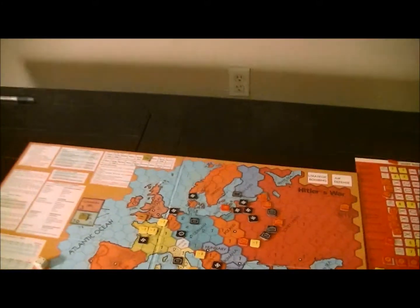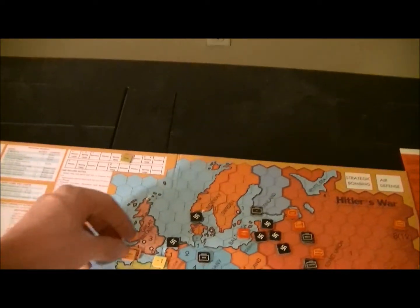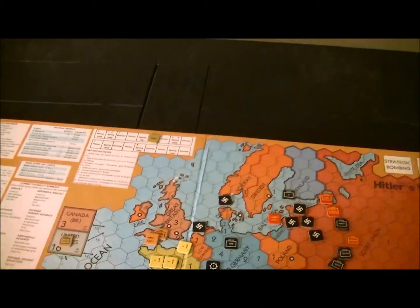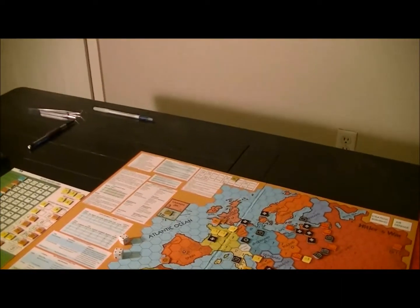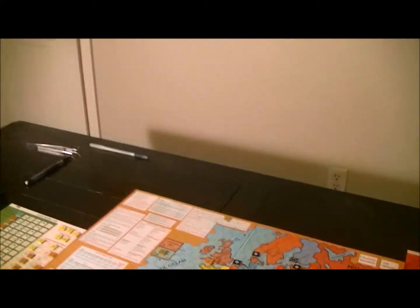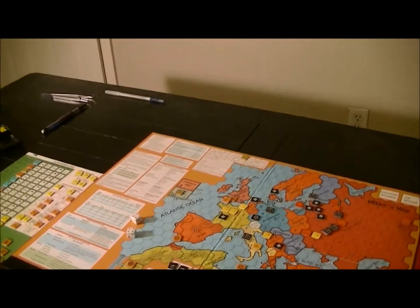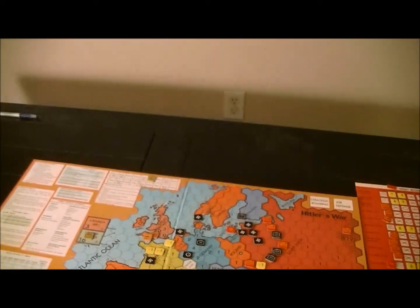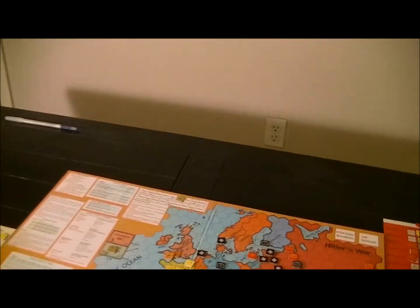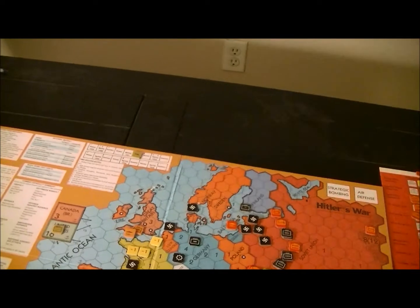The Brits, because they have to do something to try to win the game before the Russians do, move their fleet up here and they're going to launch an attack. Attacking Germany — if they talk to the Germans, the Germans are going to make it clear: we will destroy whatever you land. But there are places they can land that the Germans won't destroy.